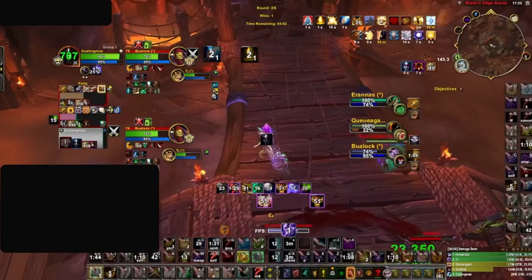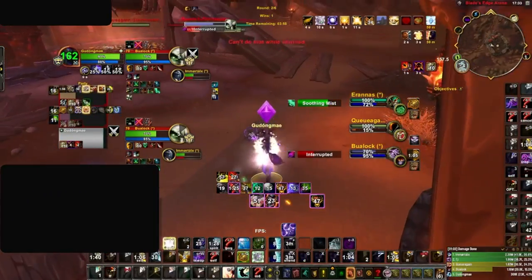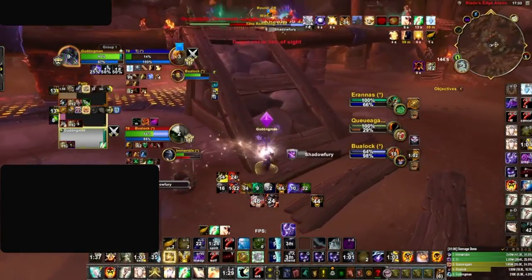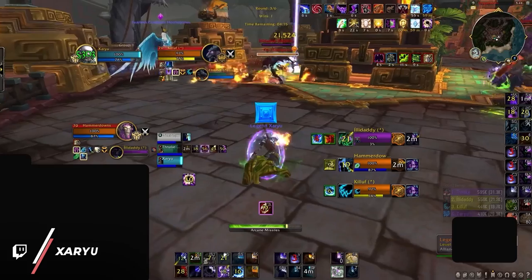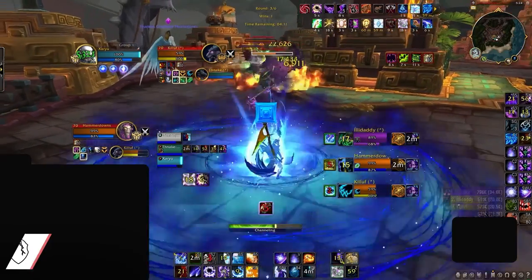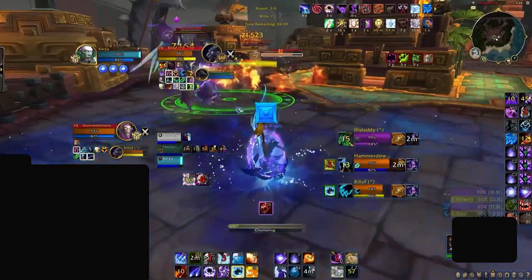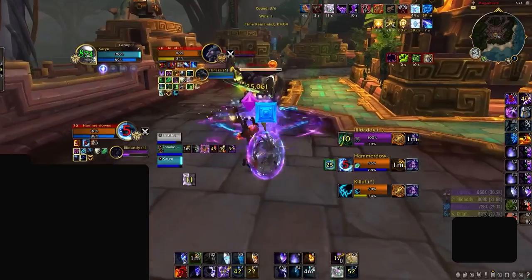There are additional uses for any knockback too, and they do more than just displace enemy players on z-axis maps. In the year 2023, knockbacks can do much more. Mages can even use knockbacks to help set up their CC. Notice here how the enemy druid is in tree form with dragon's breath still on CD. To play around this, Zaryu uses blast wave to knock the druid into the ring of frost, landing CC that would otherwise be impossible.